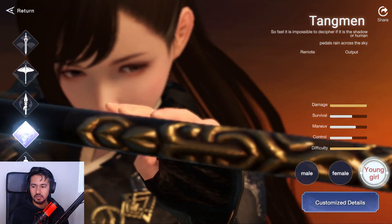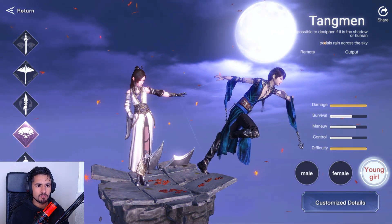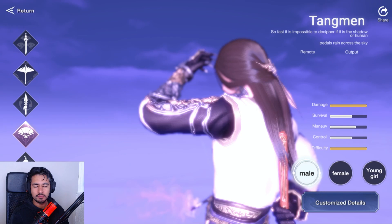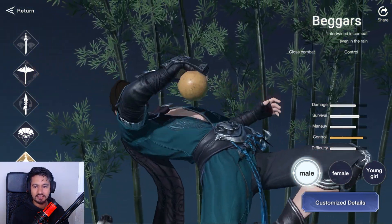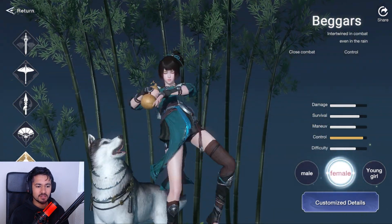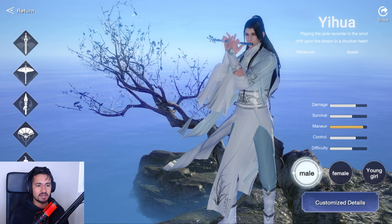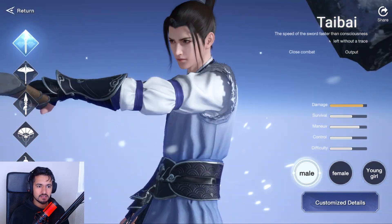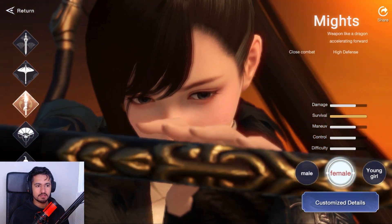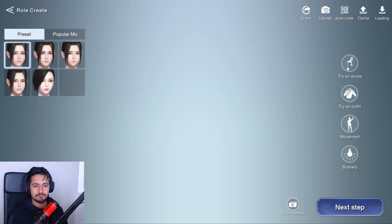We have the Mites, a spear class with male, female, and girl options. Then we have the Tang Man — it's like a puppeteer class, a remote output type, which is really cool and interesting. There's also Beggars, which seems like a drunken fist close-range class, and the Yuha, a maneuver assist class. The Mites looks like the tank class — it has high survivability. I'll go with the Mites.